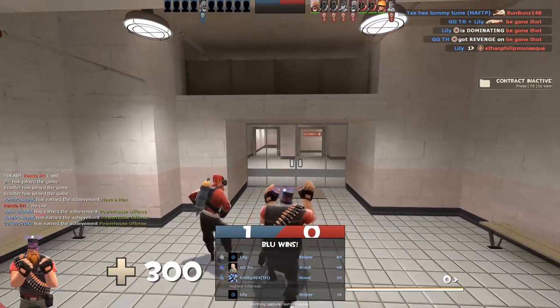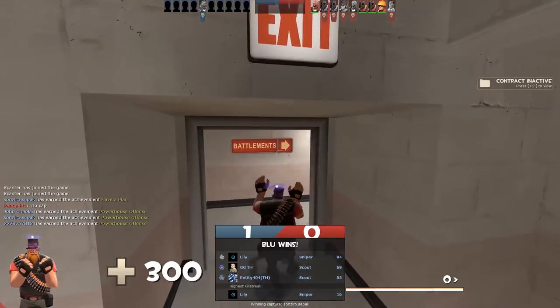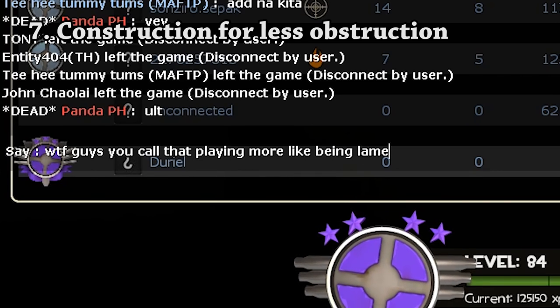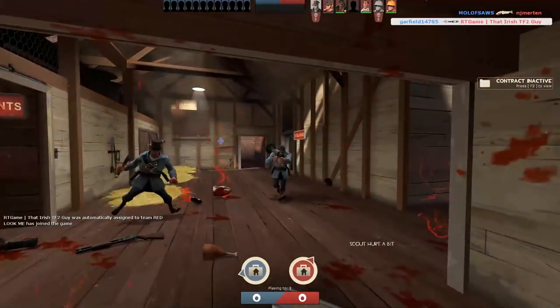Should your team lose the round, it's important to provide constructive criticism to assist your team in the next round. This can be easily achieved by pressing T on your keyboard, voicing your criticism, and doing nothing to change the inevitable outcome of the second round.